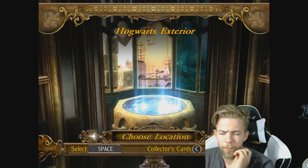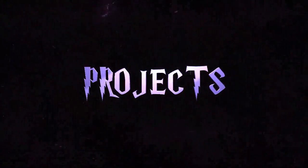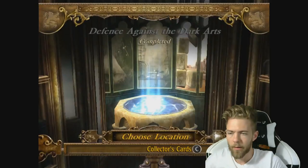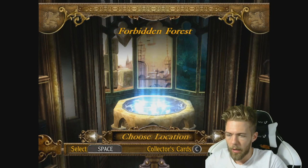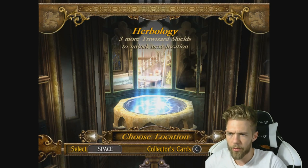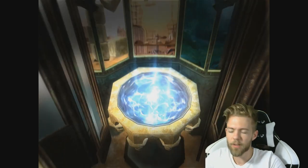Join me today on Harry Potter and the Goblet of Fire when we go find some more shields throughout Hogwarts exterior. Alright ladies and gentlemen, welcome back to Harry Potter. So we're continuing on. We need three more shields, so you know what awaits us — back to the Hogwarts exterior.